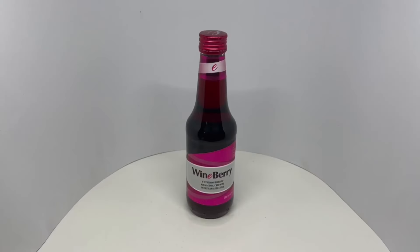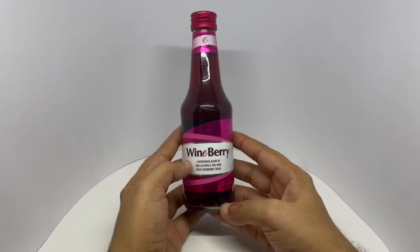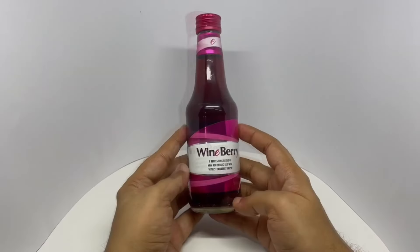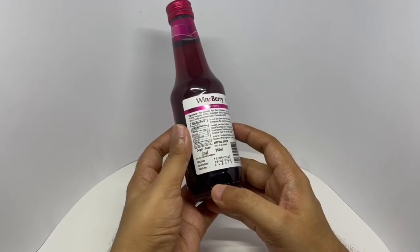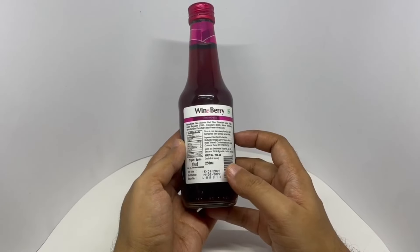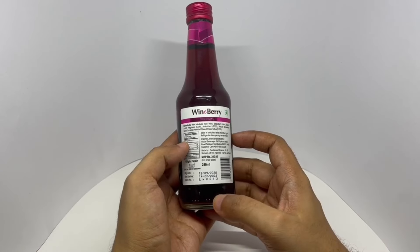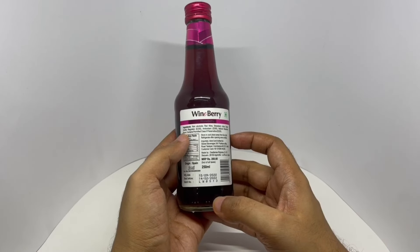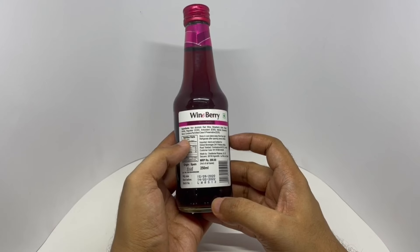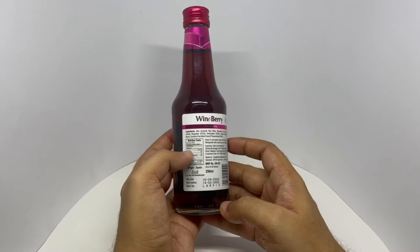Let's take a look at this wine berry. It's a refreshing blend of non-alcoholic red wine with strawberry crush, from FAN. Nice packaging — they have braille markings, which is nice to see. Costs around 200 rupees or $2 or so. These are made in Spain. Ingredients are non-alcoholic red wine, strawberry juice, sugar, acidity regulators, antioxidants, and natural strawberry flavor. Contains permitted class 2 preservatives. This has 70 calories.